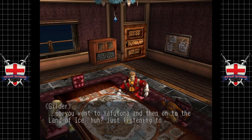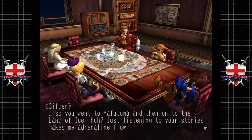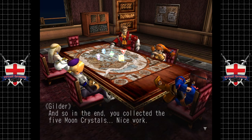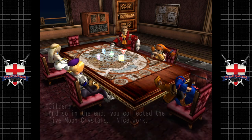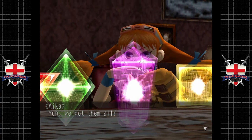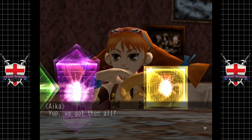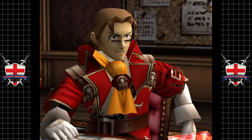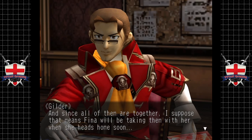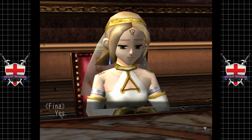So we went to Yafatoma and then on to the Land of Ice. Just listening to these stories makes Gilder's adrenaline flow. In the end we collected the five moon crystals — nice work! They look cool. We got them all. Sonic got them all — oh, sorry, wrong game! And since all of them are together, I suppose that means Fina will be taking them with her when she heads home.